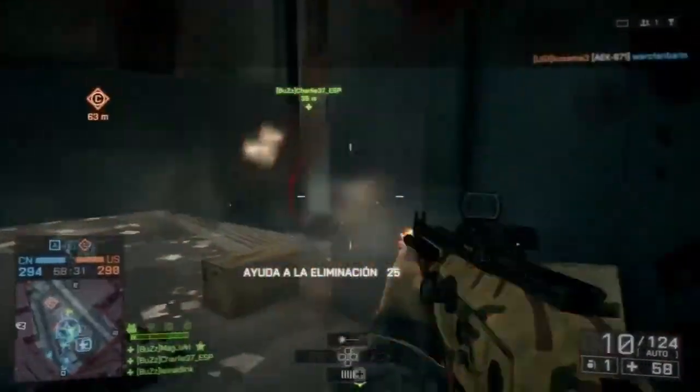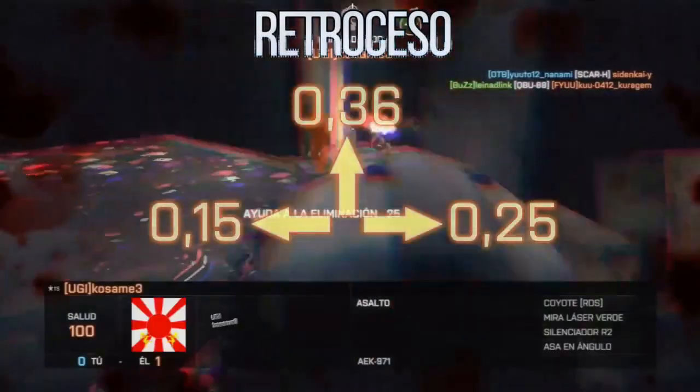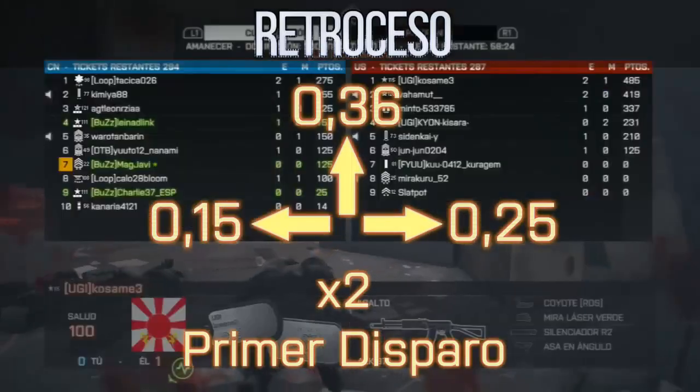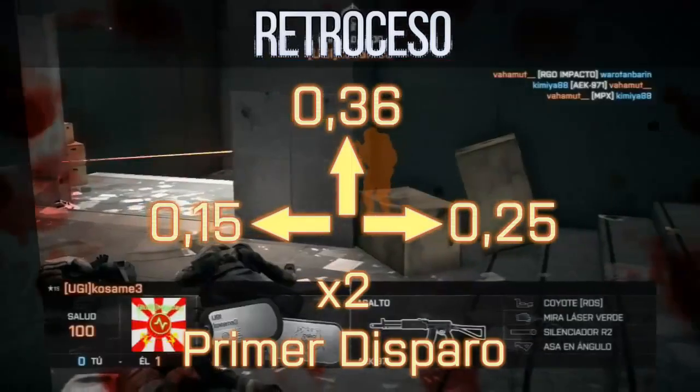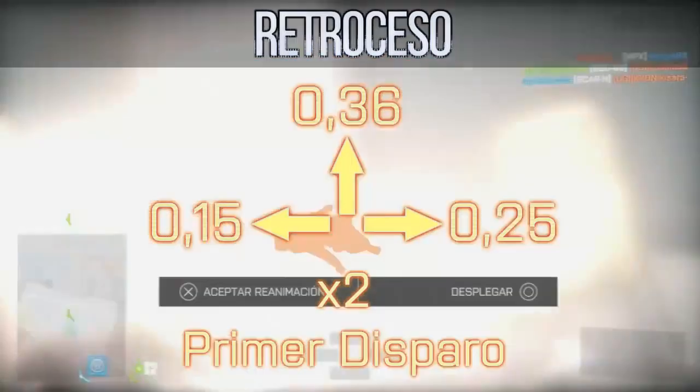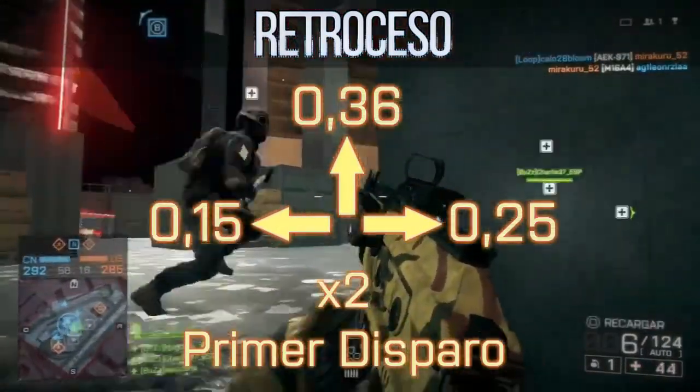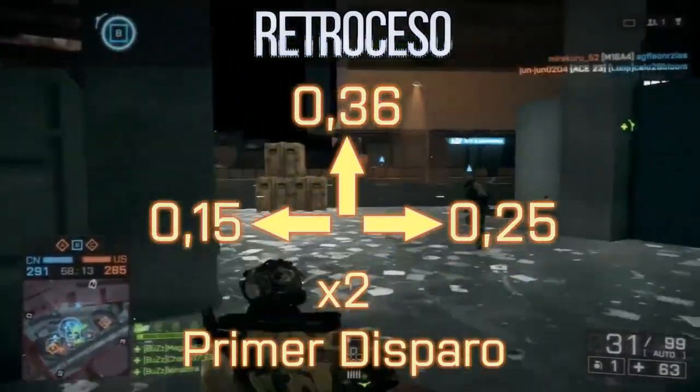Respecto al retroceso, el cual es también bastante equilibrado, tenemos un retroceso de 0,15 para la izquierda y de 0,25 para la derecha. El retroceso vertical es de 0,36 y tiene un multiplicador por primer disparo de 2. Un retroceso bastante equilibrado, muy bueno para ir a full auto llevando un freno de boca y también para ir a micro ráfagas.